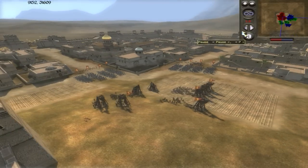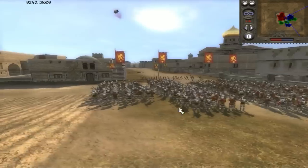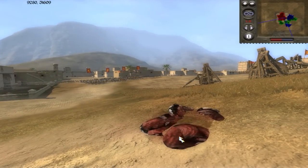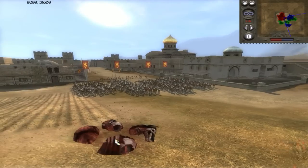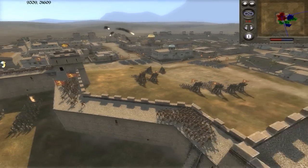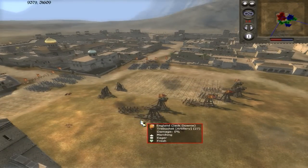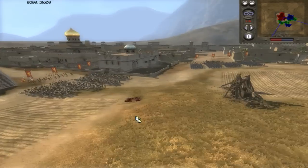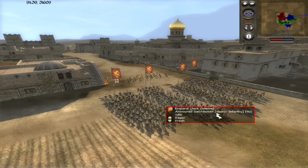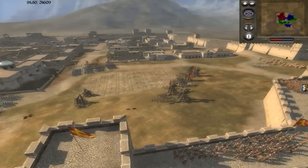It looks like some of our guys are actually going to start raining down fire. One of the types of fire you can have is shooting diseased bodies of animals — so this is like a cow — and we're shooting all sorts of fire into here. It has some pretty devastating effects on your opponent. We hit some of the crew, but the diseased cow will actually have a pestilence effect, decreasing the morale and efficacy of these troops.